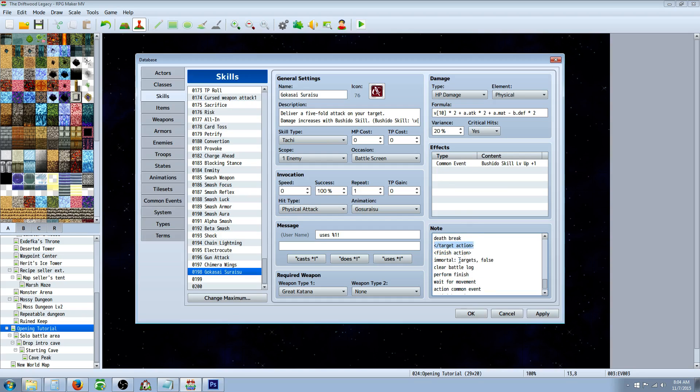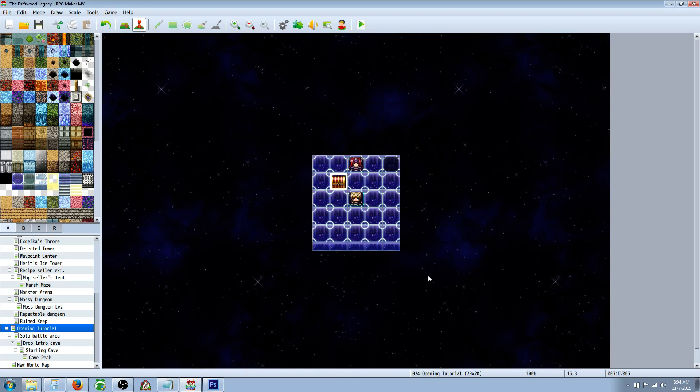Now for finishing action: we made him immortal at the beginning, so if we don't do this line he's going to still be alive no matter how much damage we did. So we turn off immortal. Then we're going to clear the battle log — that's going to make the name 'Gokasai Tsuraisu' turn off. Then perform finish — it's going to move us back into place. Wait for movement because we're finishing our performance. Then I'm calling on a common event — you won't need this if you don't have a common event in your effects. Then close off finish action, and that's basically it.